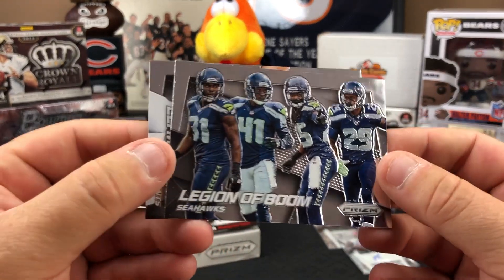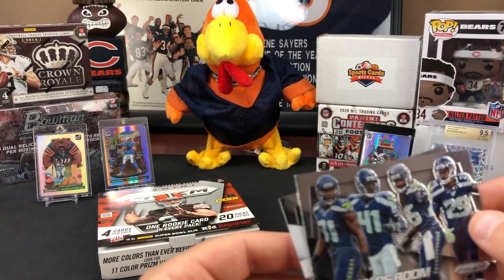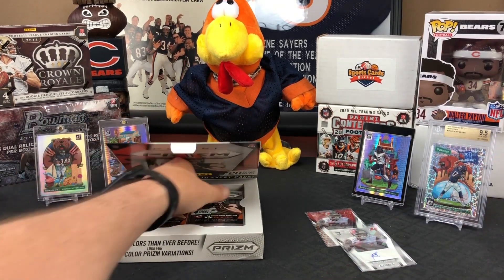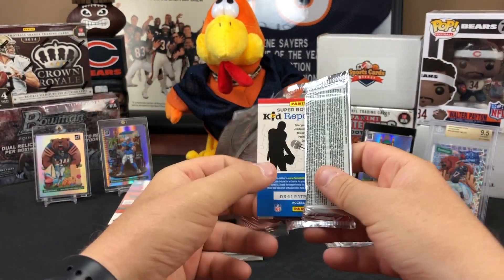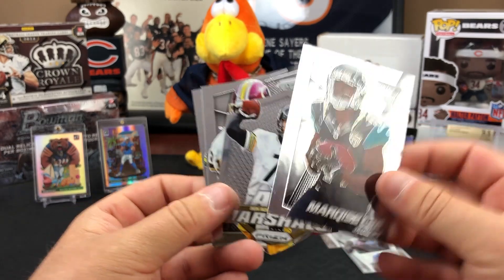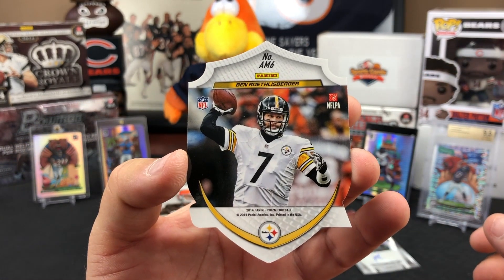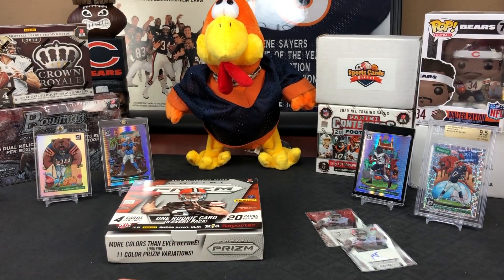A Legion of Boom Seahawks card and an Eli Manning prism card emerge. Two autos and a die-cut in the first three packs is impressive. Then an Aaron Donald and Marquise Lee appear, followed by a Ben Roethlisberger 2014 Air Marshals die-cut — a cool-looking insert — along with an Art Monk silver version.